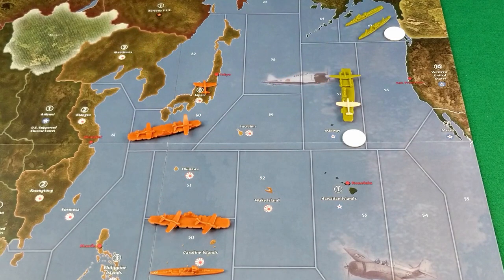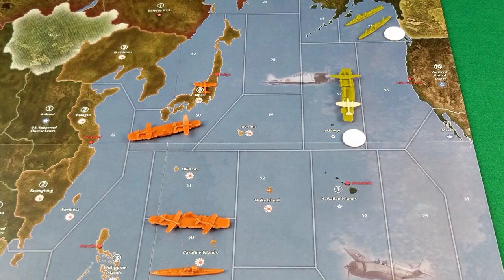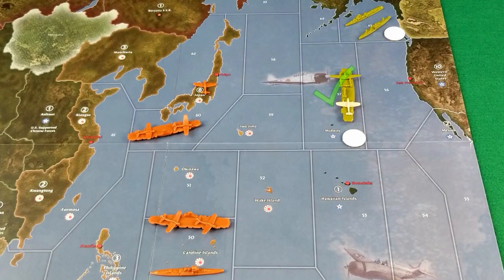Remember, this game has no kamikaze attacks, so every air unit that takes off must have at least a theoretical place to land. However, they don't have to come back to the carrier they started with, or to a carrier at all. The process of setting up the routes that planes are planning to take to get to combat and land safely is called pathing. You aren't bound to that path, but you have to show that there was at least a possibility that your air unit could land safely. Players can land fighters on friendly carriers, provided that the space is available on the carrier and that the other player agrees.